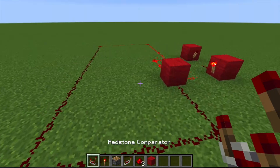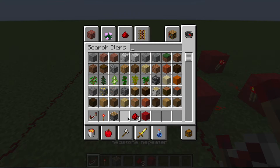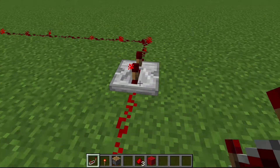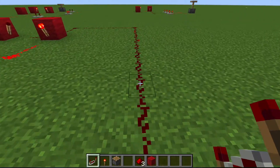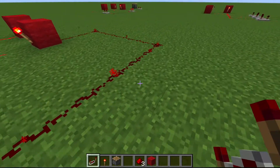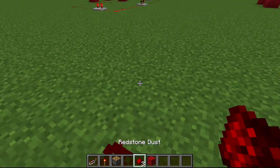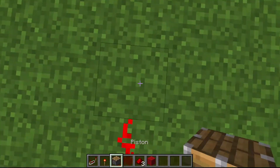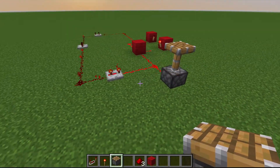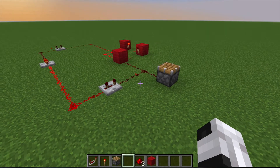Take your — no, these are comparators. I'm sorry, folks. Let's just quickly make that number one. So set it to two — you want to set it two ticks down. Then take your redstone, put it out a block. There you go. That's a series circuit with redstone. Got it? Good.